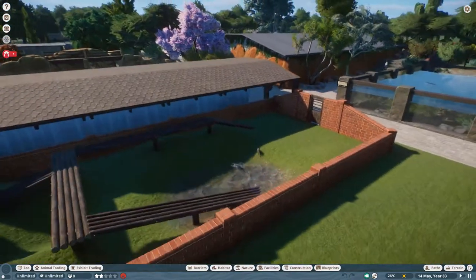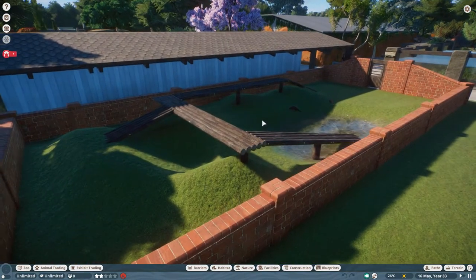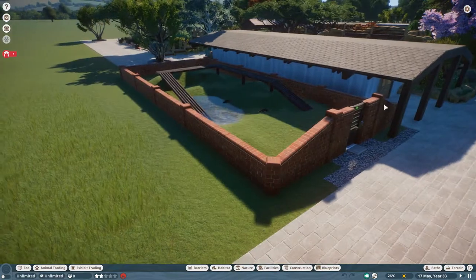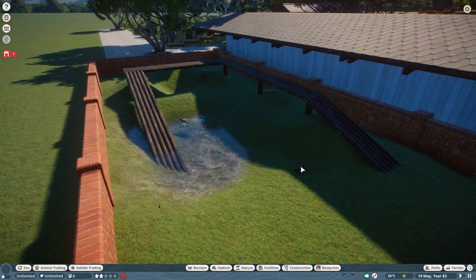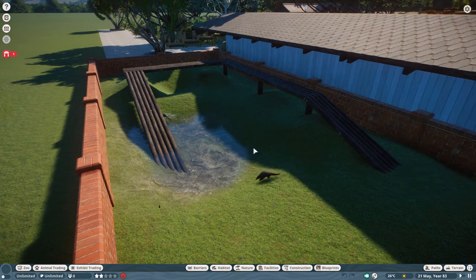It's going to be nothing like it looks now, to be honest. The basics of what I've got here - obviously the barrier itself will change, that's just temporary for now. Quite a small enclosure - they don't need a lot of space. The game thinks they've just about got enough. I put this small bit of water in, as they do like a swim, so that's there for them.